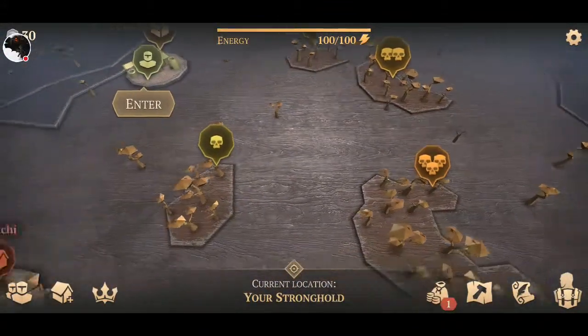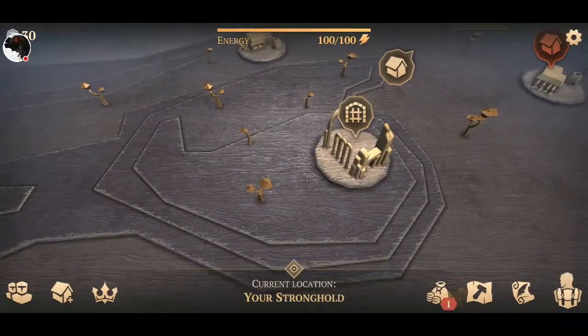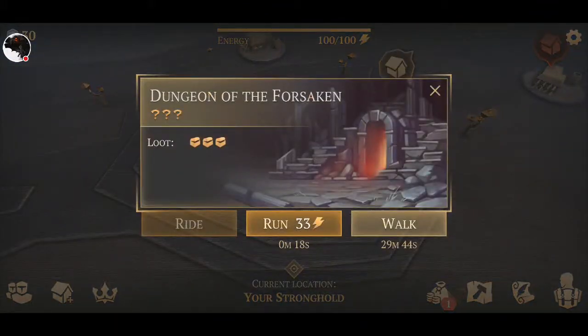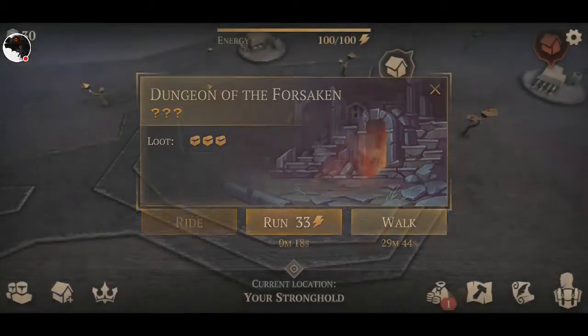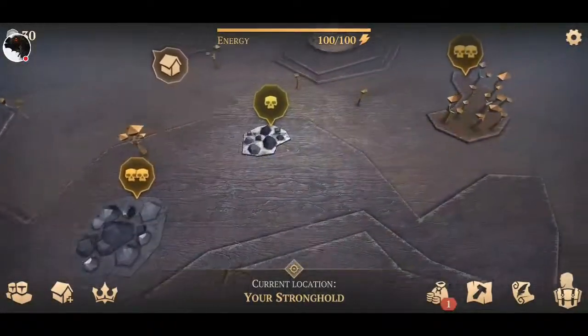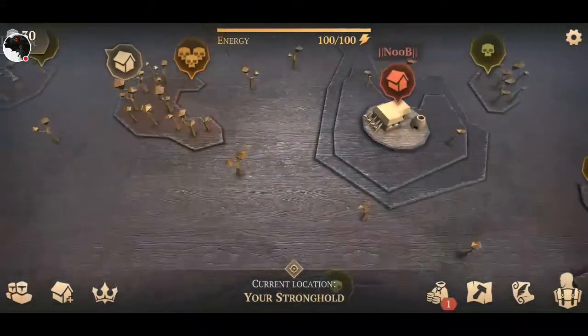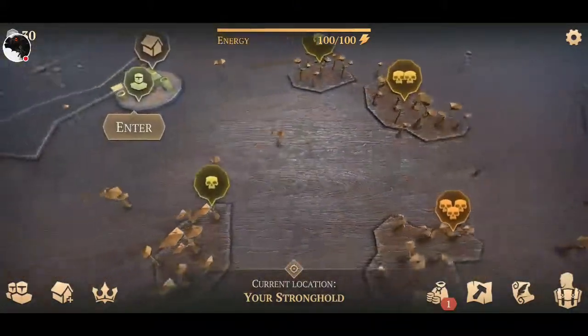The skulls above each area display the difficulty. Over here we've got two skulls, and one skull up here. This is a Dungeon of the Forsaken — I went there earlier and you need a key to get in, but I don't know where to find the key.